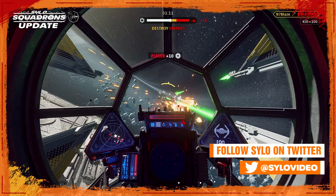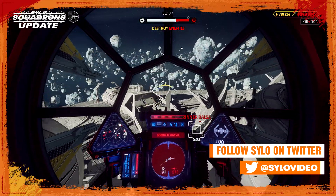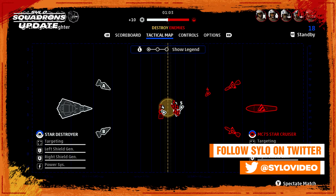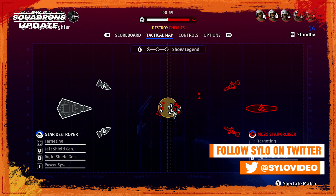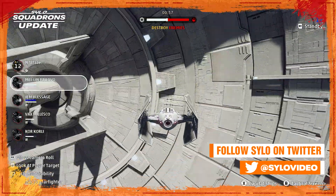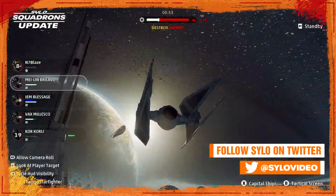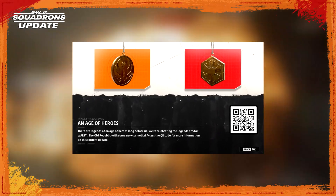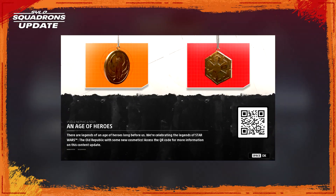So while Battlefront 2 has taken the spotlight at the start of 2021, Squadrons on the other hand is still going strong and only continuing to get better, especially with Motive sprinkling new small additions to the game with regular patches. Recently, Motive actually released some Old Republic content — yeah, you heard that right — Old Republic content into Squadrons, with the Ancient Republic and Sith Empire crests.